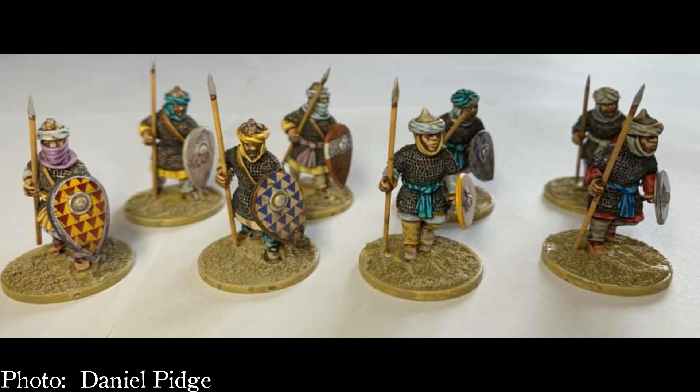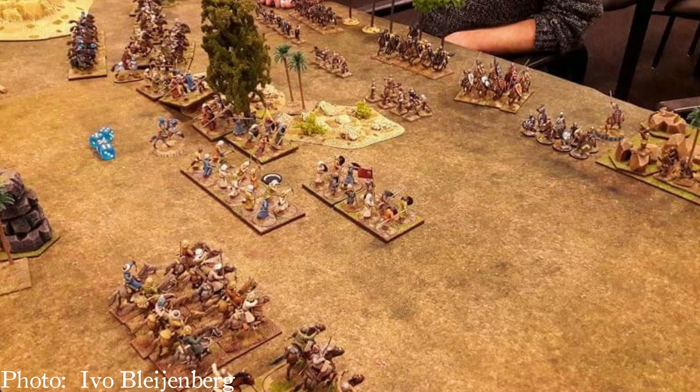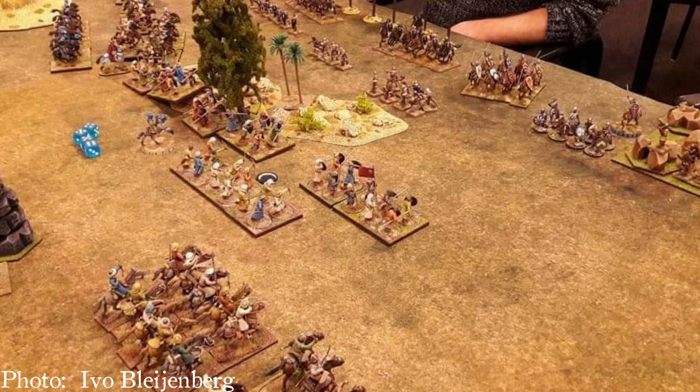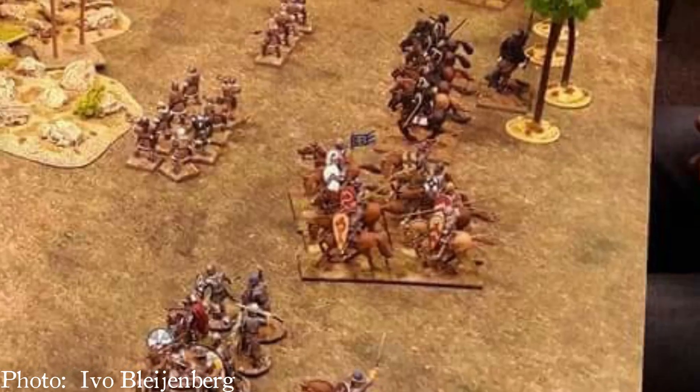The warlord is mounted on a horse. Hearthguard are mounted on horses and may be equipped with composite bows. Warriors may either have no special equipment, be mounted on horses, or be mounted on horses and equipped with composite bows. Levies are equipped with bows.